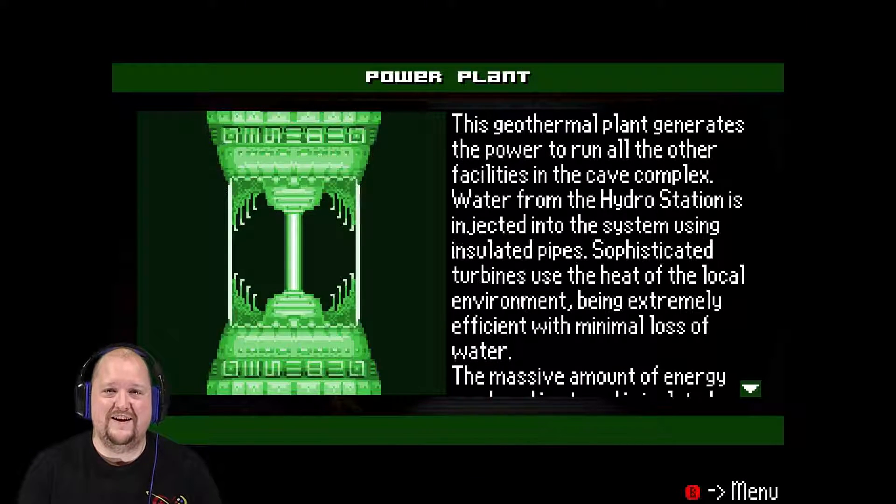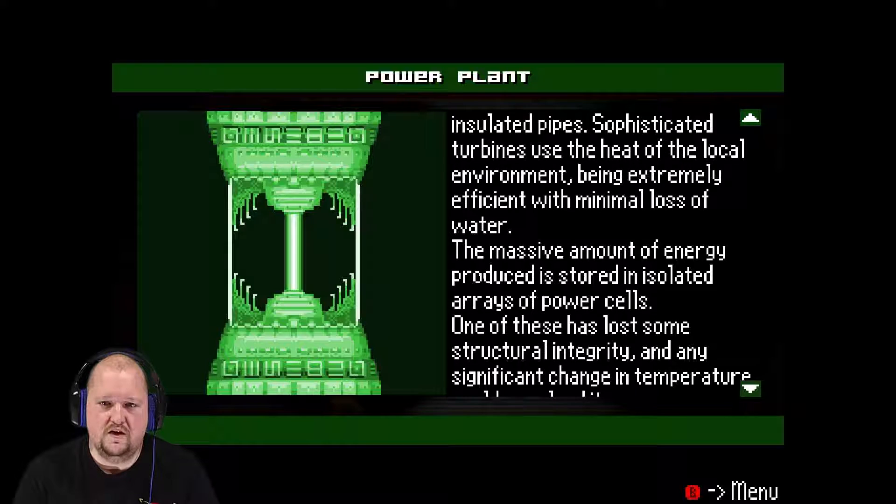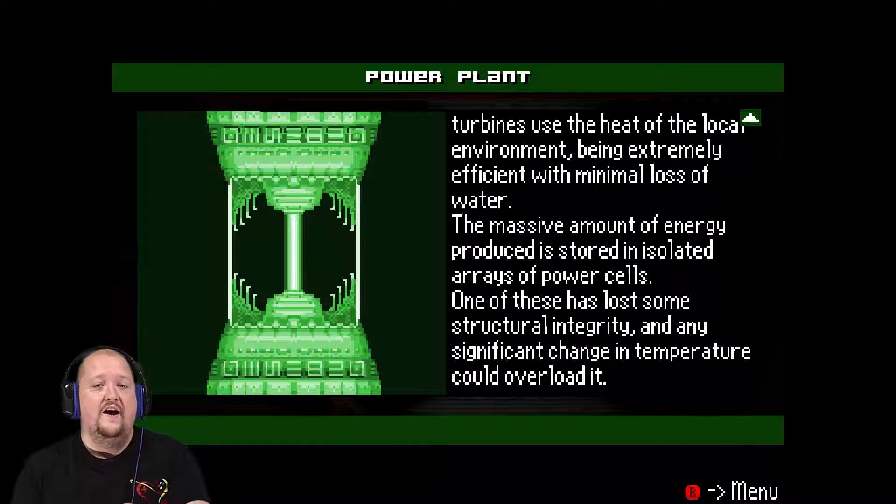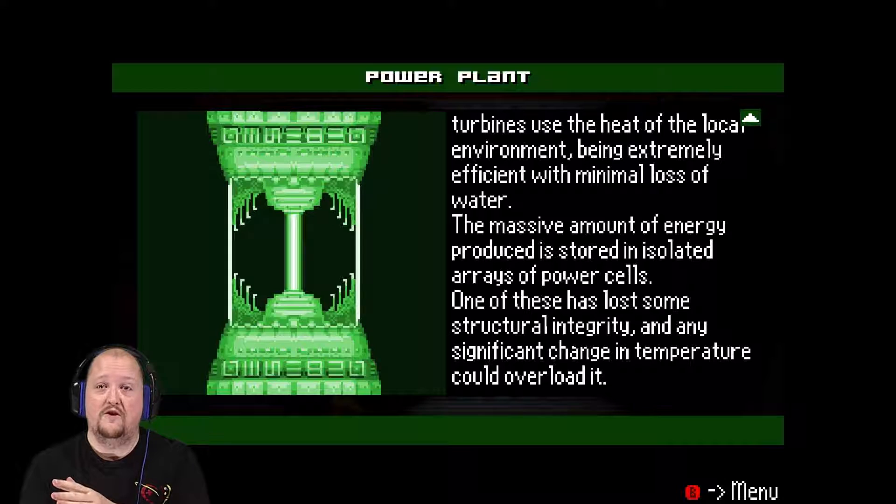Let's get on with the log reading. 'This geothermal plant generates the power to run all the other facilities in the cave complex. Water from the hydro station is injected into the system using an insulated pipe. Sophisticated turbines use the heat of the local environment, being extremely efficient with minimal loss of water. A massive amount of energy produced is stored in isolated arrays of power cells.'